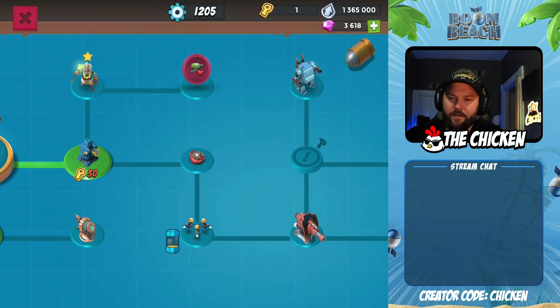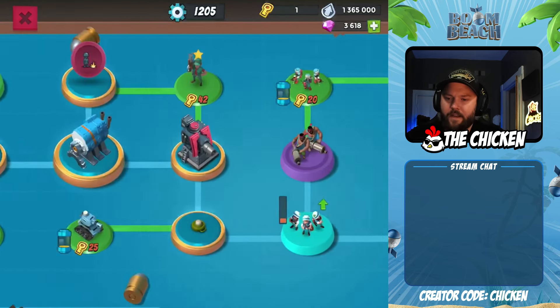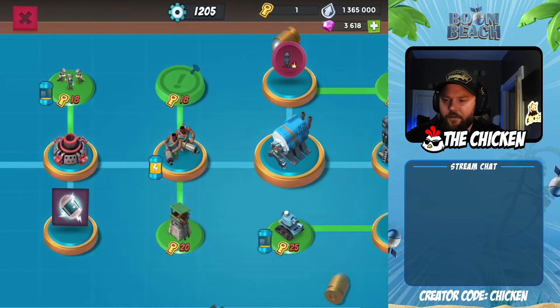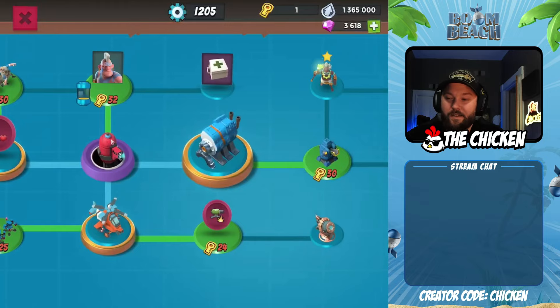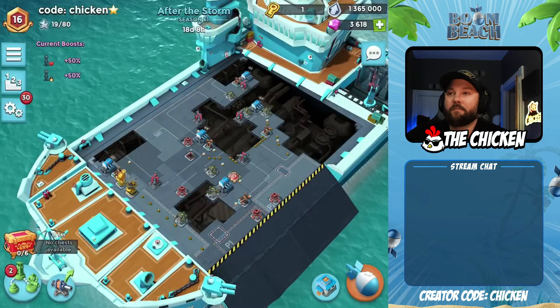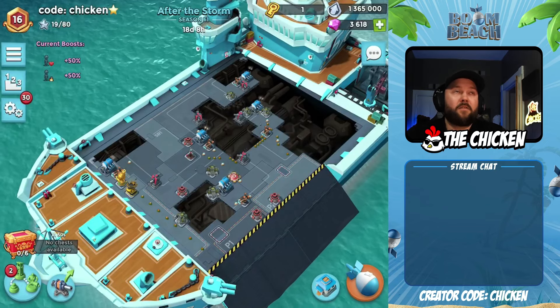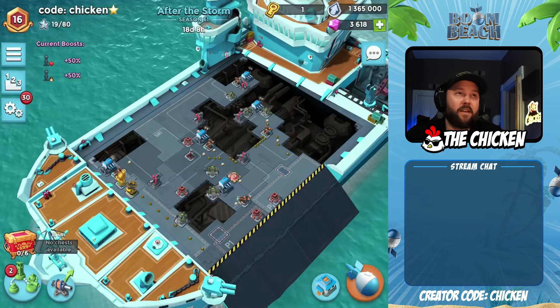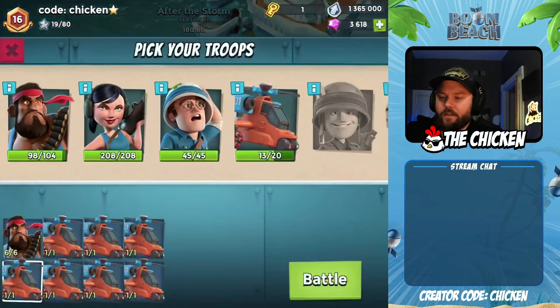We have a couple decisions to make. We can go building health next, boom cannons, or we can backtrack and get snipers and cannons. Now, if I was ahead of the game, I might go the sniper and cannons route. Since I'm behind, I might wait a bit and see if the boom cannons are really going to be all that. From what we've seen, the boom cannons are very strong and they shut down rocket choppers more so than snipers and the extra multi-node cannons. Let's just dive in and see.